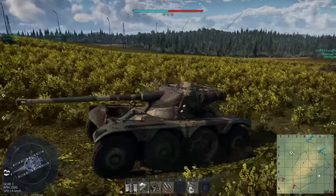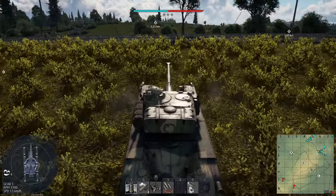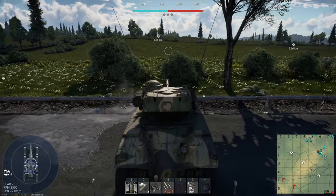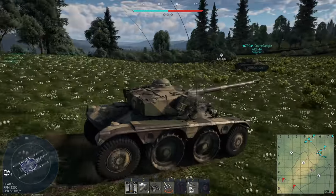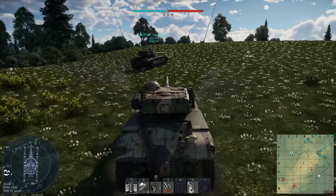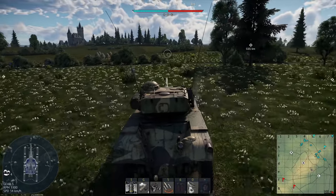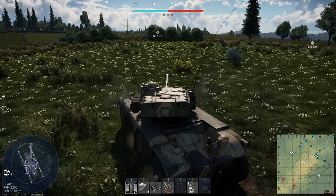Quick intermission — this thing does not like to traverse any sort of hill whatsoever. We can invisibly go through fences though, which is kind of nice. This ARL is outpacing us on flat ground. This ARL shot me — how rude! Now I've got a gigantic hole in my tank. What's my gun depression on this? Negative 6 elevation, which is not ideal.